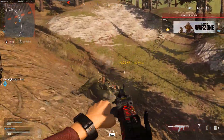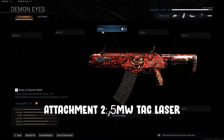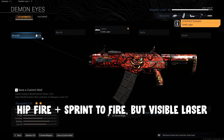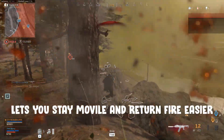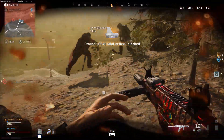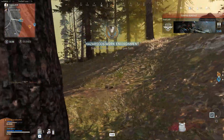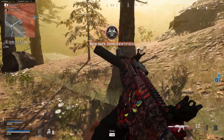In keeping with the remaining mobile theme, the next attachment I'm going to be adding is the 5 megawatt tac laser. This laser makes your hip fire much more accurate and shortens your sprint to fire time. It comes at a trade off that it is visible to enemies, but this is a small price to pay in my opinion. This attachment means you don't have to worry about aiming in as much, so you can stay mobile even when you're taking shots. If you get caught off guard, it makes returning fire a lot easier, as you don't have to worry about being overly precise. There is very little point in aiming in with a shotgun of this kind, as it's never going to be a one shot kill. You're better off getting multiple shots off and staying harder to hit, hence this attachment.